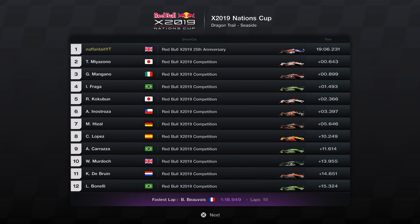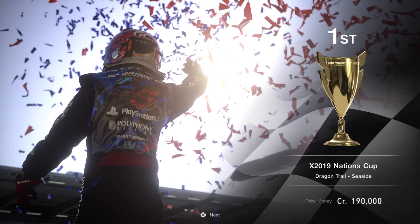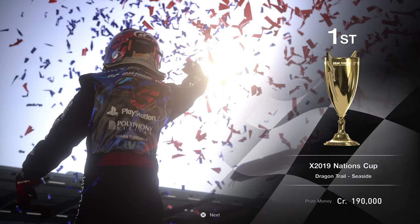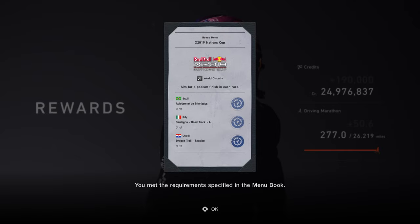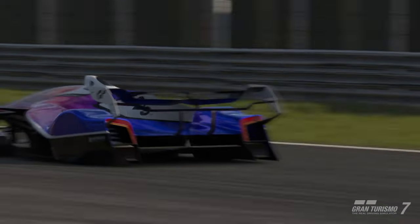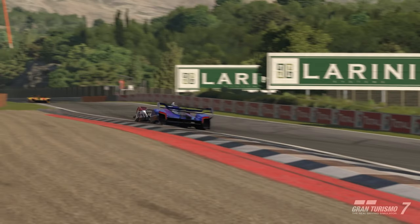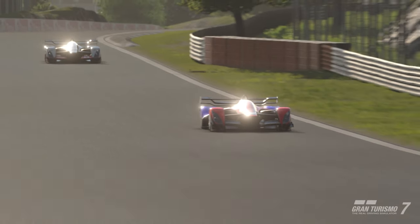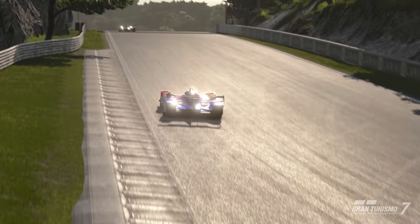The event time was 19 minutes 6.231 seconds, and the AI actually got the fastest lap on lap 10 with a 1:18.949. The payout is the highest of the three at 190,000 credits, with the usual 50% clean race bonus on top. This isn't the hardest event of the bunch — the AI are so inconsistent through the death chicane that you don't need to worry too much. Build enough of a gap early on with mediums, and by the time they drop off, the AI won't catch you.